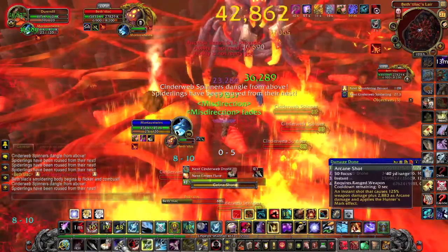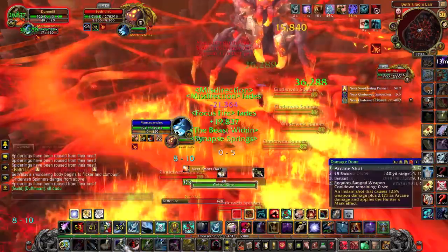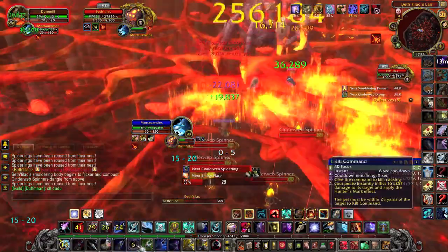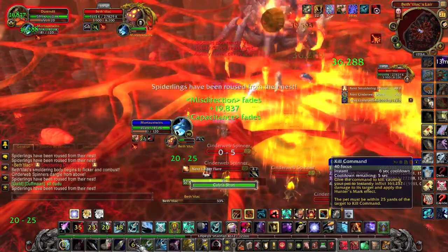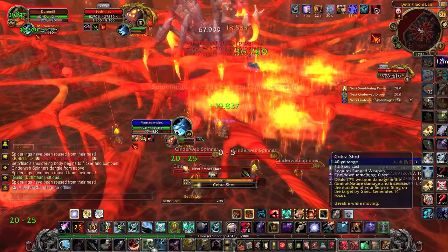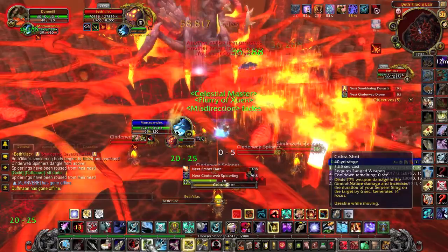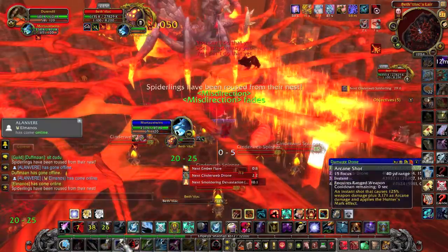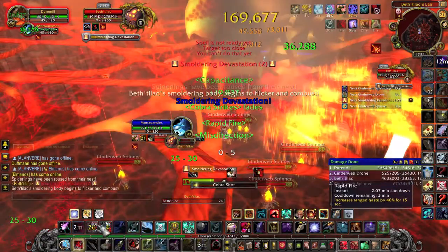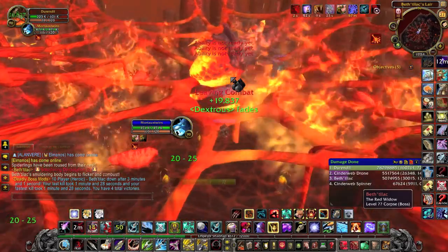She will go down her web either after the third explosion or when she reaches 10% health. When she goes down, there is a chance that she heals herself, and only your pet will be able to damage her, because you will have to Feign Death to avoid getting teleported down. The best plan is to kill her before she goes down, simply by taking her to 12-11%, and then as soon as she starts casting her explosion, burst her and kill her before she goes down her web.